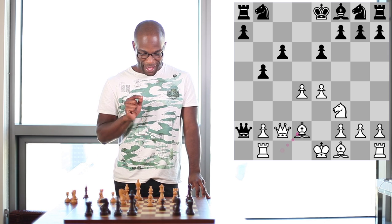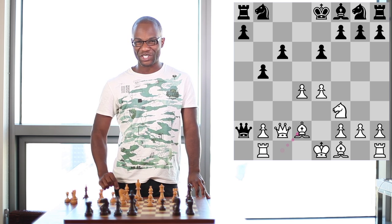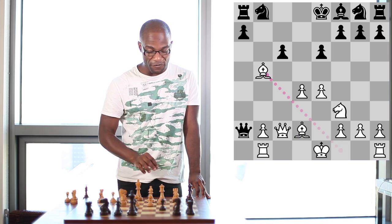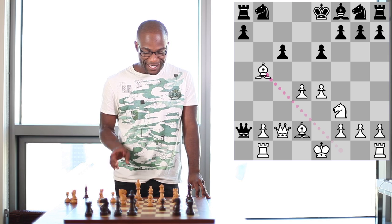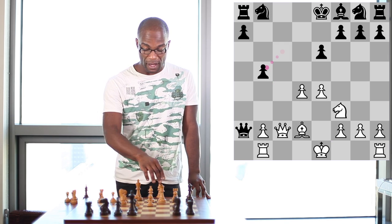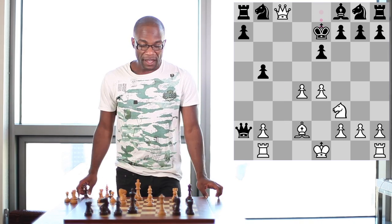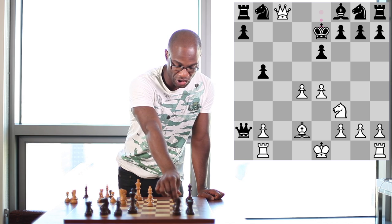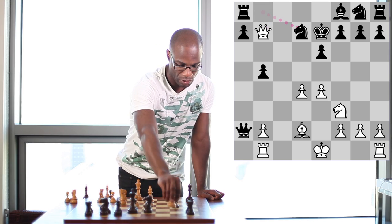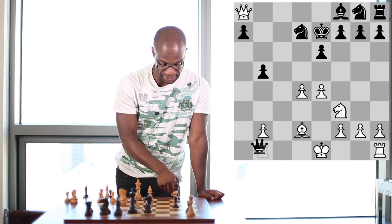Take just a few seconds and see — if it were White to move, what could White do in this position? White could actually play Bishop takes b5, a move worthy of an exclamation point. Since now, if Black recaptures the Bishop with Pawn takes Bishop on b5, there would follow Queen to c8 check, King to e7, and now Queen to b7 check would almost work, except that after Knight to d7, Queen takes a8, White's very own Rook on b1 would also be hanging, and so this does not work.